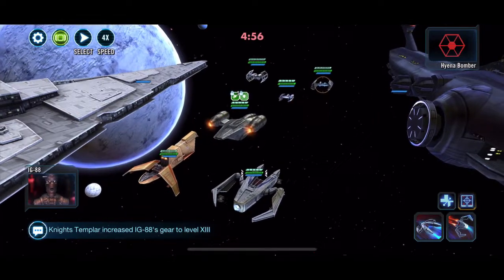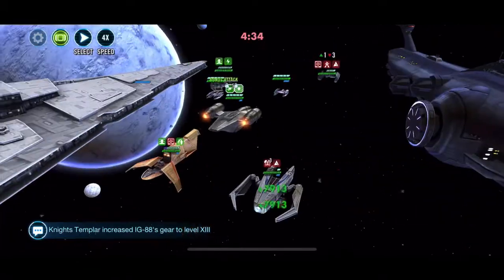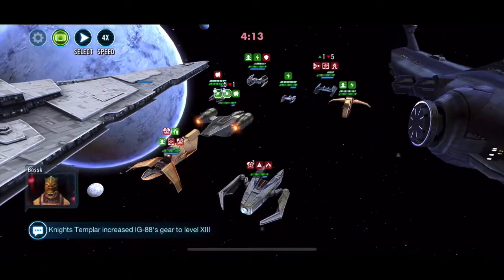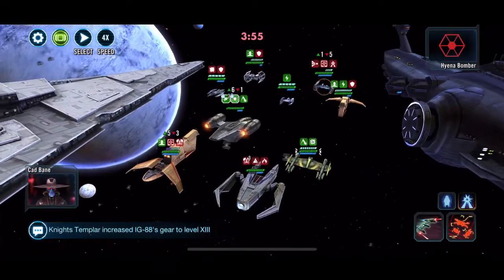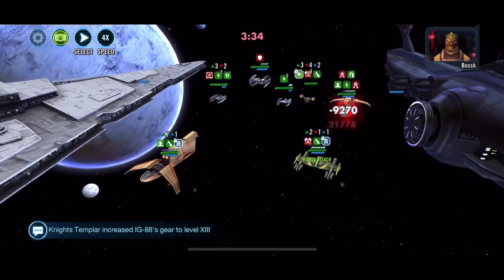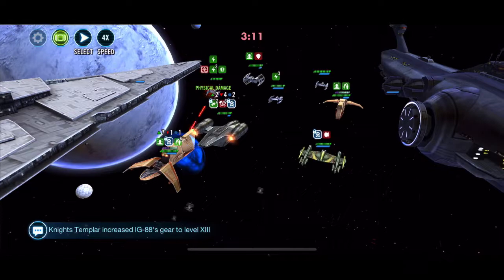Now we're going in — just for a change of scenery. We're going to take on a Malevolence fleet instead. Slightly different one because this one has the TIE Bomber in it as well. We've now got the Hyena Bomber locked in with whatever it is — that shuttlecock thing on the side, sideways on. I think I just wanted to get Houndstooth whittled down a bit, but that's not going to happen here, is it?